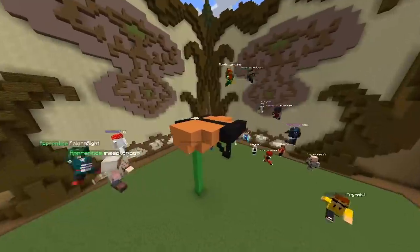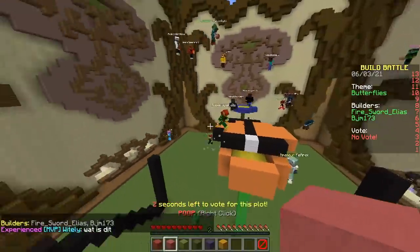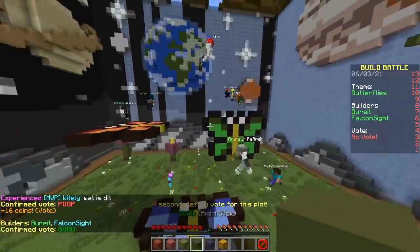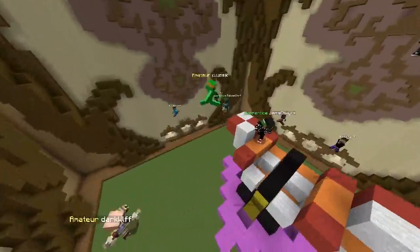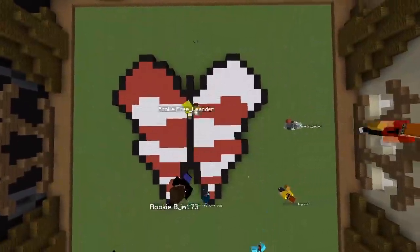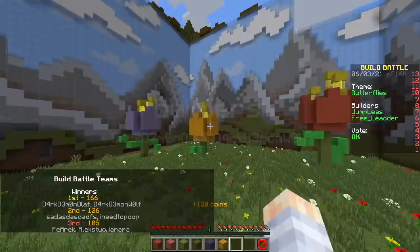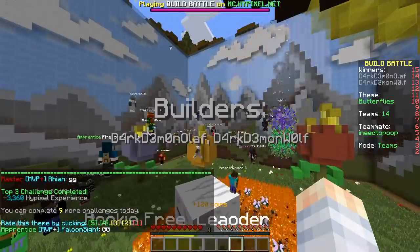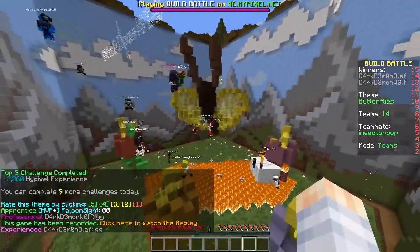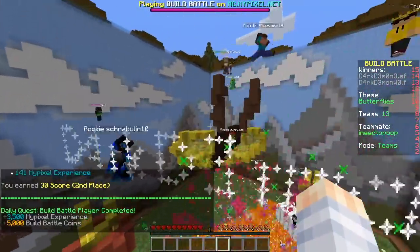It says the letter N. Where's the butterfly? N for no. We got a flower and a butterfly. Pixel art, red and white. Polish. Polish or Indonesian butterfly. We lost, 2nd place. What? Dang it. Come on. I thought ours was better. No — that's just my personal opinion. That's also my personal opinion. You may disagree, others can disagree. That's fine.